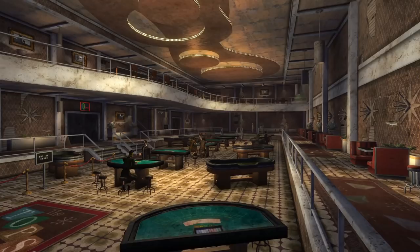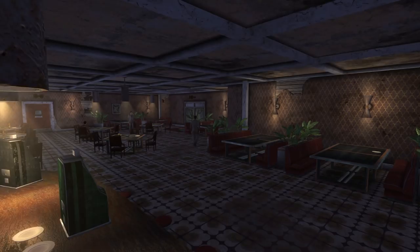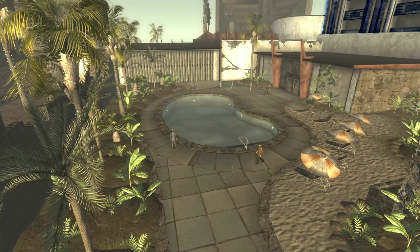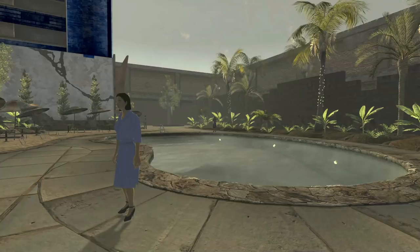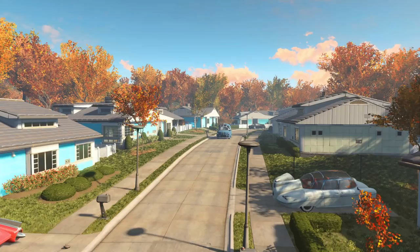In Fallout New Vegas, one of the casinos we can visit is The Tops. This is where Benny and his chairmen can be found. One area that many people miss due to no real quest objectives or loot being present is the rooftop courtyard that houses a swimming pool, found by going through the equally less-traveled diner or by going around the back of the main casino floor. This lush paradise is the perfect spot to relax after dealing with Benny or just after a long day of patrolling the Mojave. Still, many people miss this location entirely, and being tucked away out of the main loop doesn't help. Make sure to get some sun and take a dip the next time you find yourself at the Tops — even a post-apocalyptic courier needs their break too.